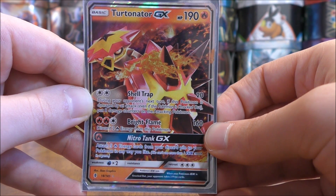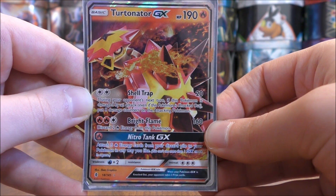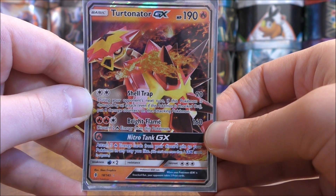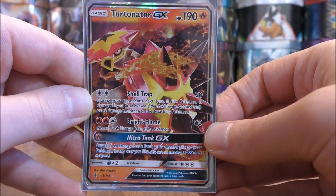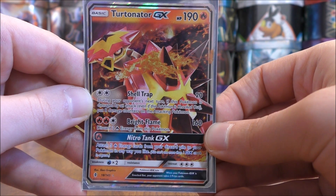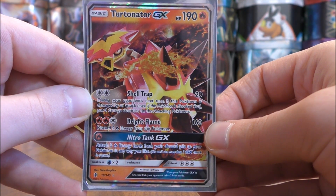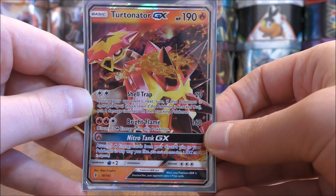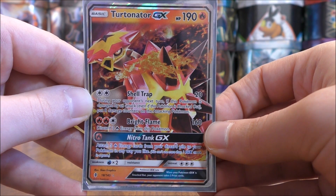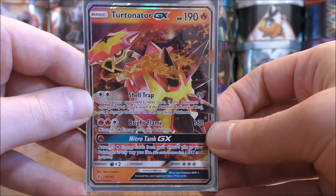The main move on Turtinator GX is Bright Flame — for three energy cards, it does 160 damage. However, you must discard two fire energy from this Pokemon. You can use something like Kiawe or the GX attack to get more than three energy on this card, allowing you to use Bright Flame more than one turn in a row. Nitro Tank GX is a very good GX attack — for one fire energy, you attach five fire energy cards from your discard pile to your Pokemon in any way you like. This is the primary attacker in this deck.